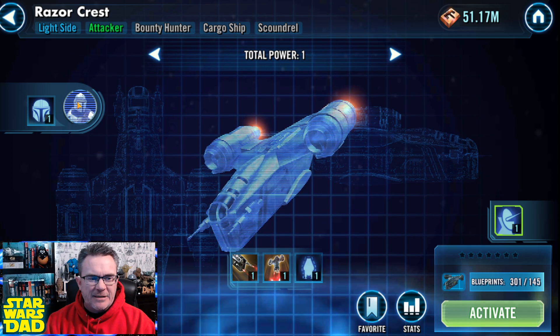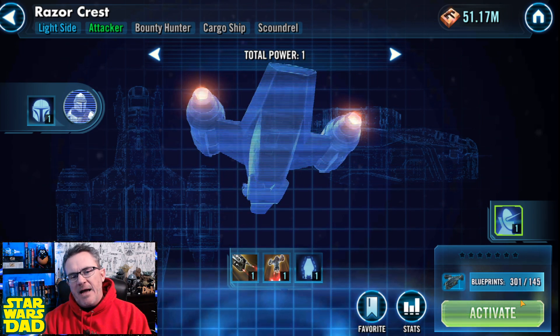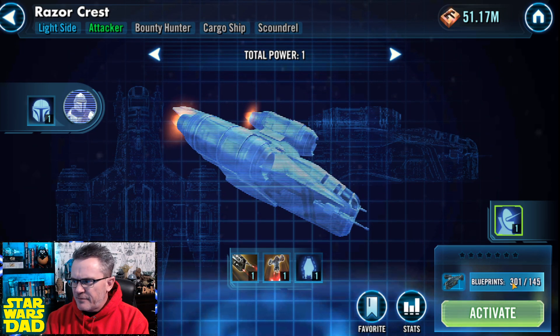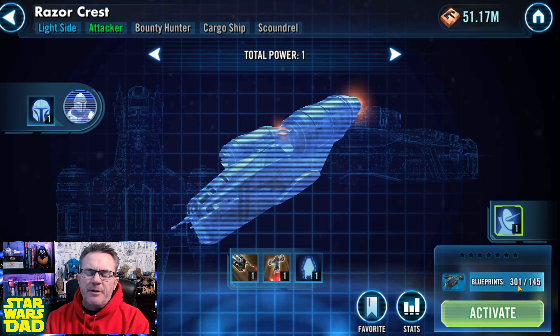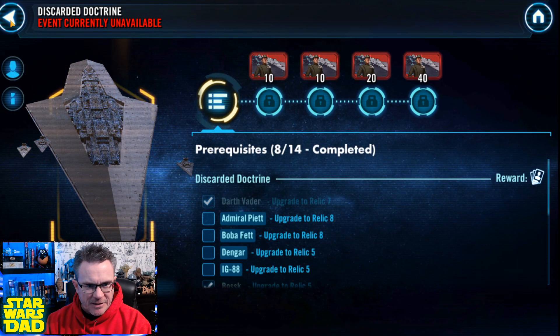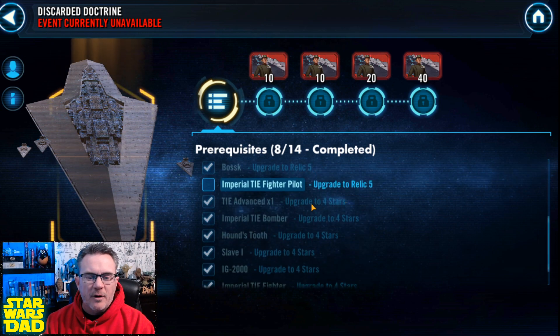Now for the Razorcrest — I've already got 301 of these, but I can't activate because I don't have Beskar Mando. I will have 330 of these by next month. What I'll be doing is buying the blueprints when they're in the Fleet Arena store. I'll be able to get 20 more next month. I actually need to get 10 more of the Razorcrest shards and I'll be good to go.